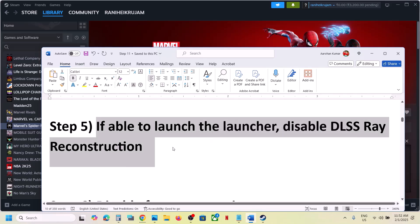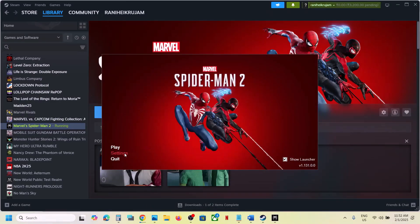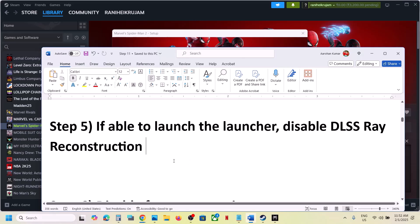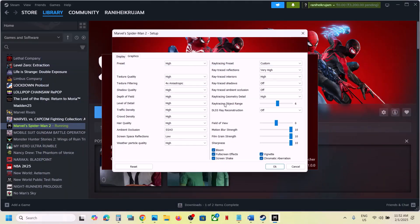The next step is — if you're able to launch the launcher — disable DLSS Ray Reconstruction. Launch the game launcher, go to Settings, then go to Graphics. You will see DLSS Ray Reconstruction; if this is on, turn it off and then check.